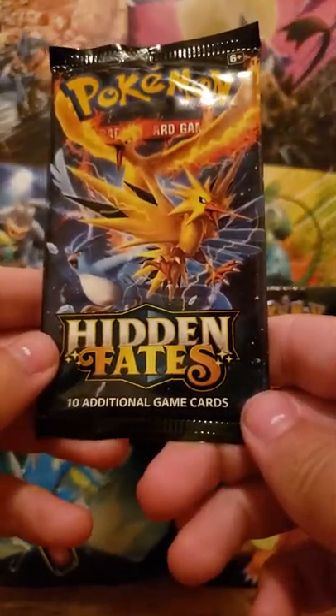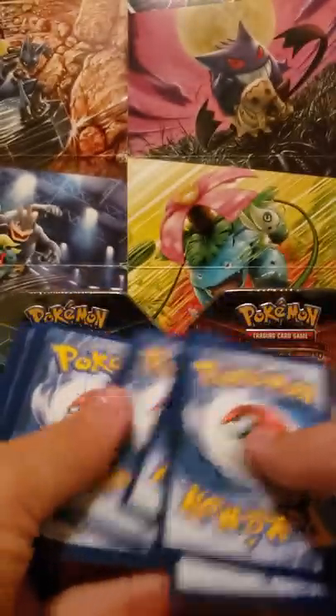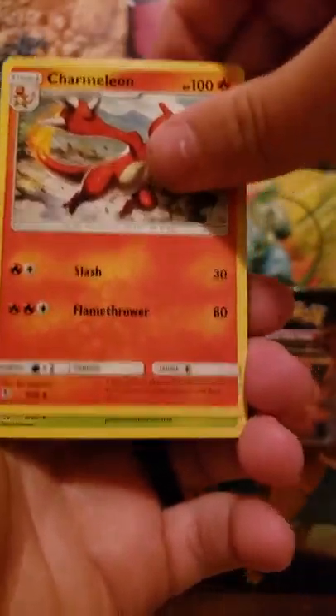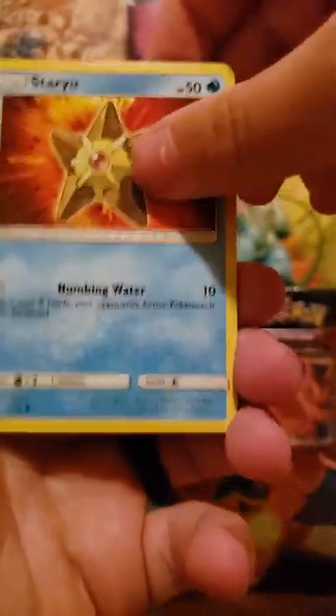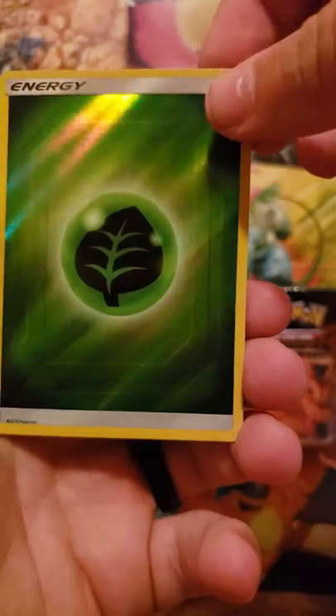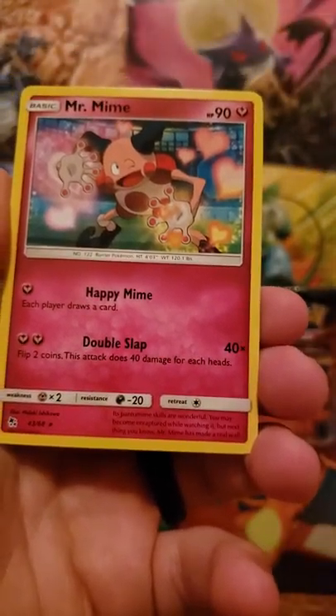Next pack — we have the three legendary birds trio on the front. Here's your energy card: lightning energy, Scyther, Charmeleon, Metapod, Clefairy, Staryu, Jigglypuff, Ekans, Geodude. The reverse is a reverse energy card and the rare is Mr. Mime.